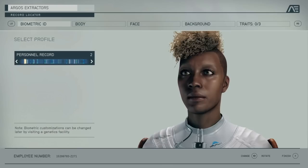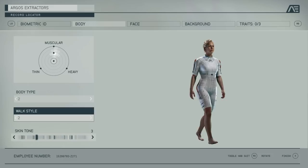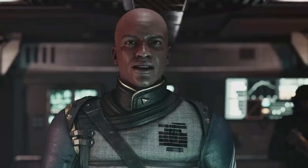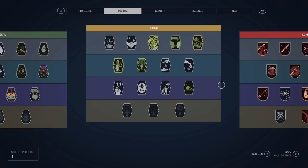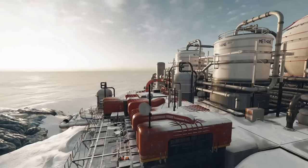We've already got confirmation of at least one player home in the game with the starter home from the trade system. This will allow the player to have their very own small house from the start of the game, but there is a catch — the player will start off with a 50,000 credit mortgage that they will have to pay off throughout the game. It is still unknown how you can pay it off, but this is a great idea that is tied to your backstory as a character and gives the player somewhat of an edge right from the start. There's definitely a lot of potential here.